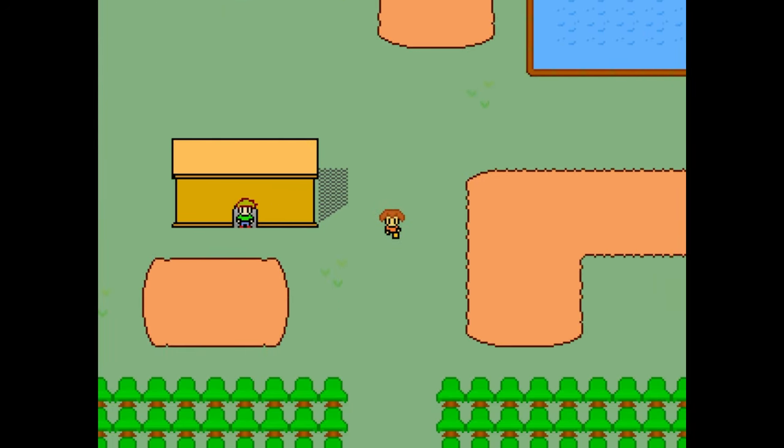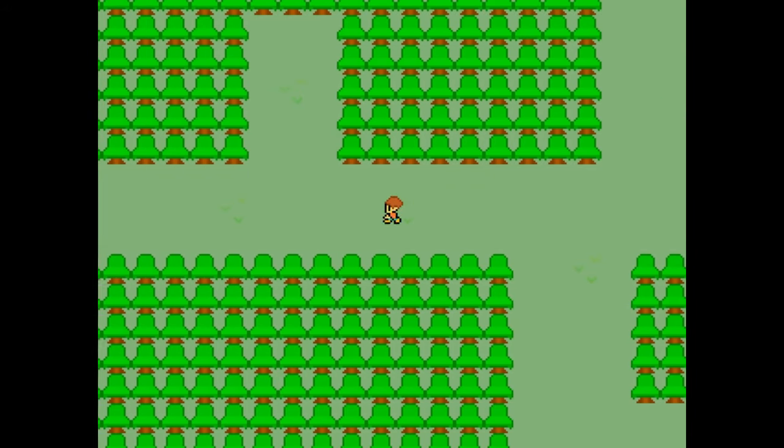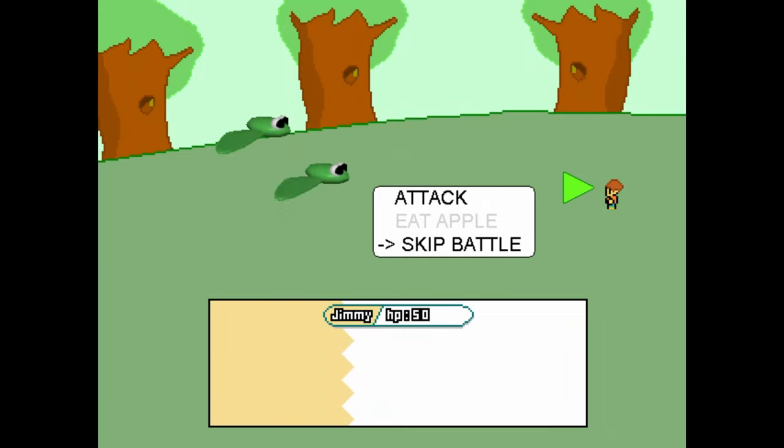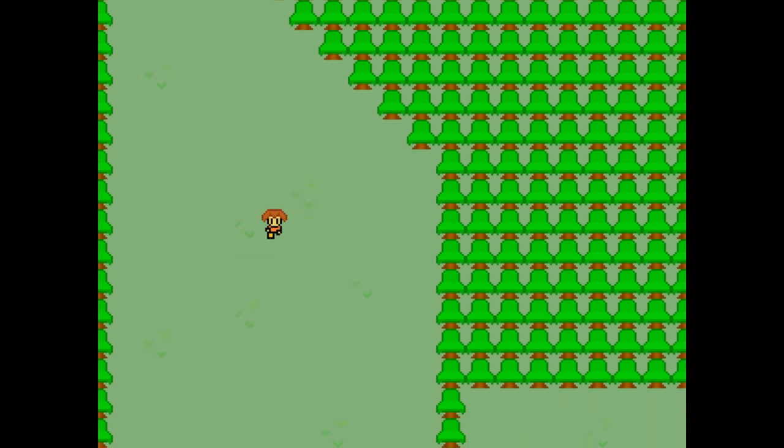Head down and right to enter the forest. You're going to head left all the way, and then down for now. This game does feature a random encounter system, but for now just skip all of those battles. Head all the way down.